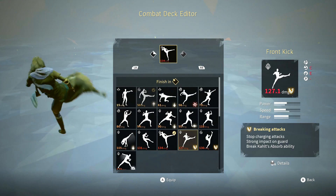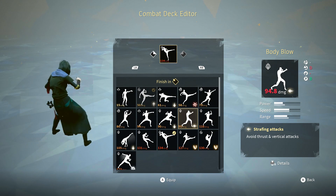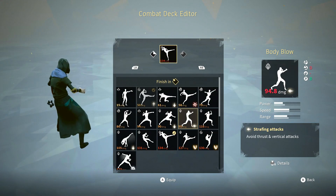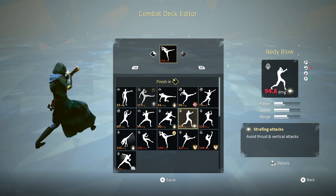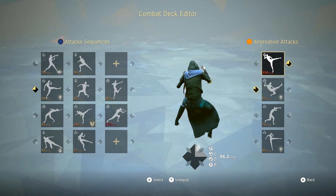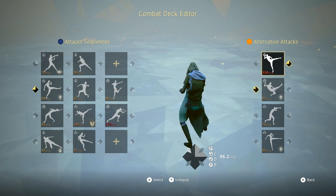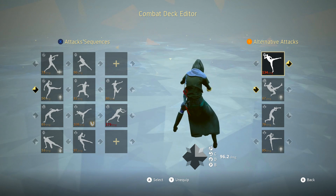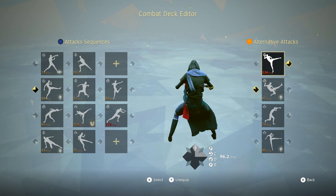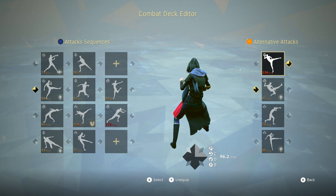The only thing I would change on the alternative attack side is top right stance — I would change that to body blow because it avoids thrust and vertical attacks, and being able to do that at any moment is a really great thing to have. Though we do have rollback fist in top right stance, body blow just saves lives. Sidekick is a good mix-up too — you can change momentum with a feint into a sidekick depending on how gullible your opponent is. Overall, I prefer body blow here, but sidekick can work. The alternative attacks are fine.